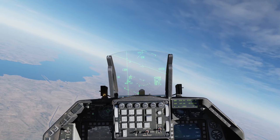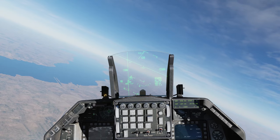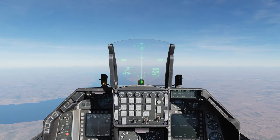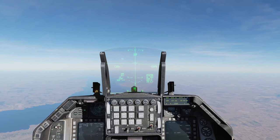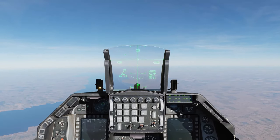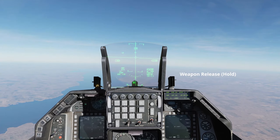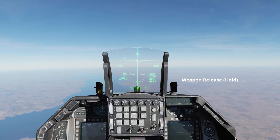At this point the jet is set up for release. As with all CCRP drops, the aim of the game is to align the velocity vector with the steering line and wait for the solution cue to drop. This typically happens 8 to 10 seconds prior to release, and is indicated by the countdown shown on the HUD. When the solution cue starts to drop, press and hold the weapon release button until all bombs have been released from the aircraft.